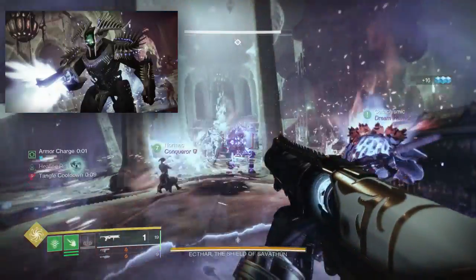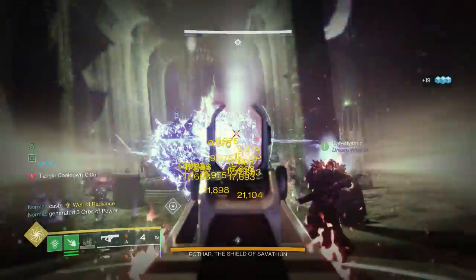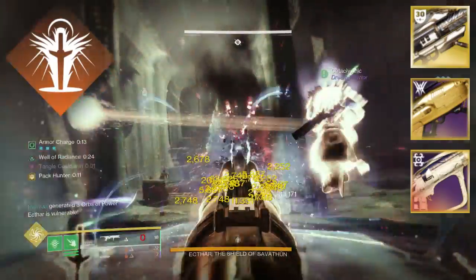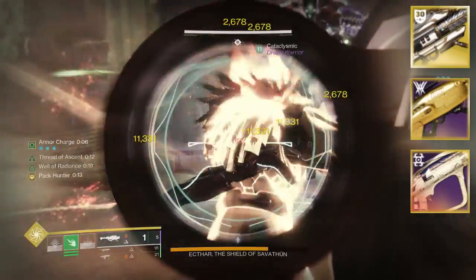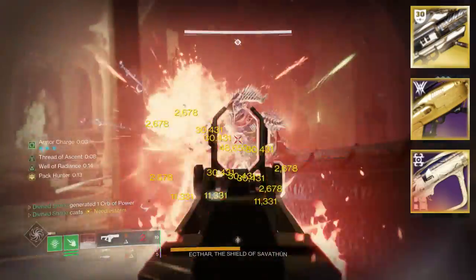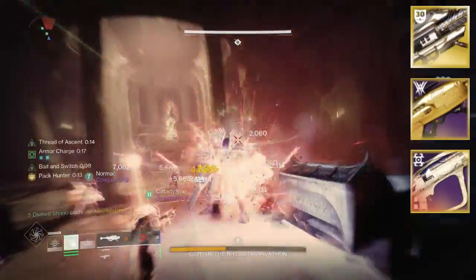Now for the first boss, Ekthar, the Shield of Savathun, you can easily get away with rockets. If you are going to use rockets, I highly recommend dropping your well at the very far back of the room — literally just hug the back of the wall, and the boss will not do any of this crazy funky business of charging you. Especially inside of a rocket well, if this dude's pushing you, it can really mess up your damage. So if you are going to use rockets for this boss, definitely do it at the very far back of the room.